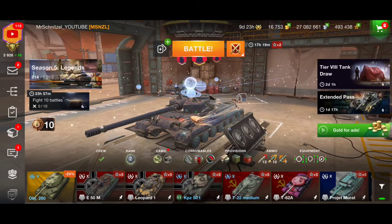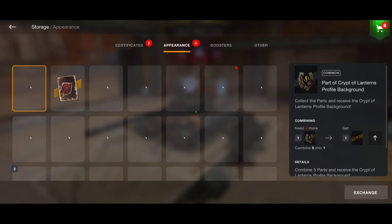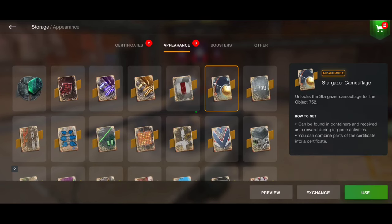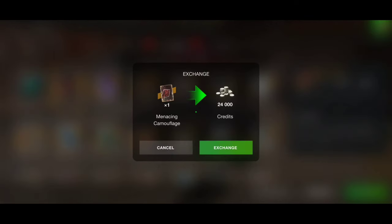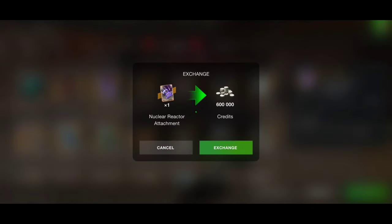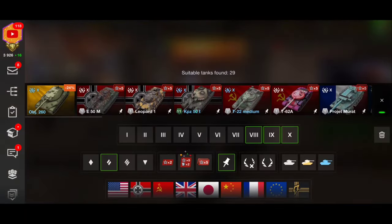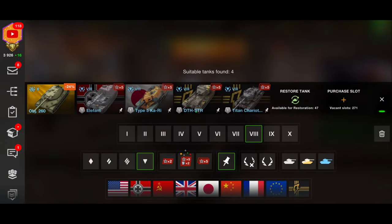Let's see if I can get something from the camouflage I got by exchanging it — can I get gold from it, or maybe only credits? This camouflage exchange gives only splinters, so I'm not going to do it. Some camouflages give gold, but this one gives 600k credits. Alright, let's play a battle with our Chinese TD.